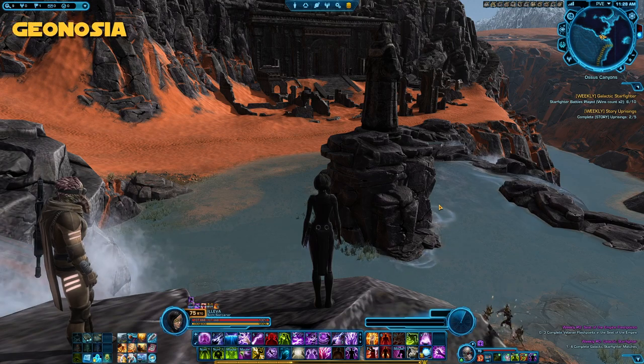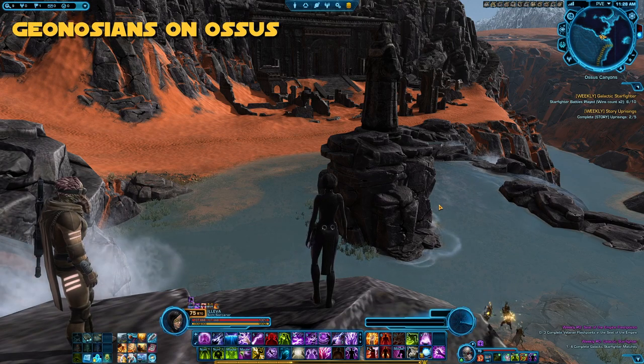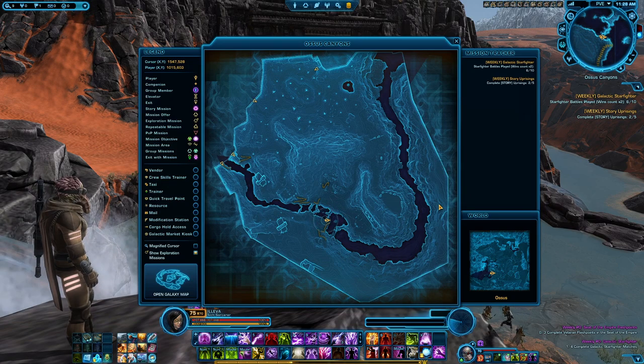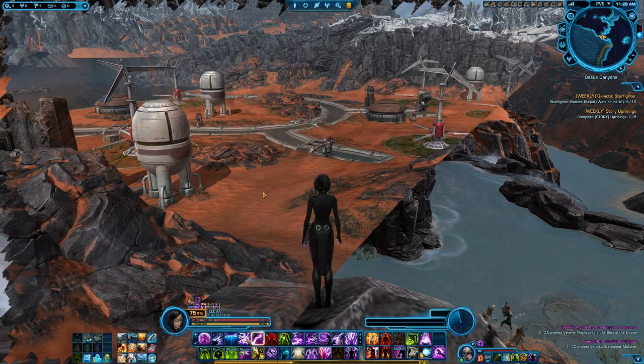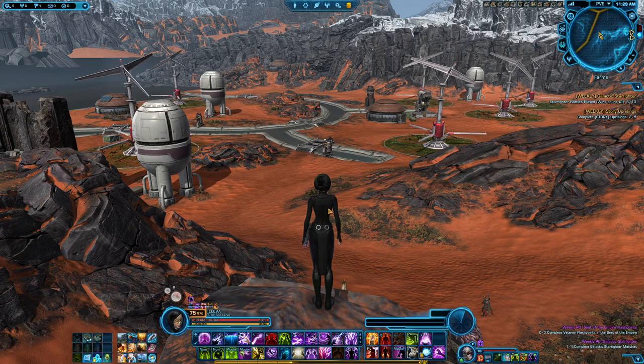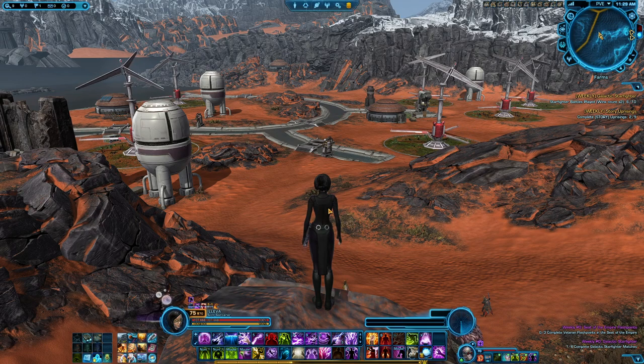The next insectoid we're going for will be Geonosians, which have two locations to find them. The first will be right here on Ossus. A good location for the mutated Geonosians on Ossus will be in the canyons — there will be a very large area up in the north where there will be a fair number of groups, and then along the water there will be a bunch of them as well. The best location by far is at the farms, where you have a really big area and also down in the south especially around the water, with a fairly quick respawn time.